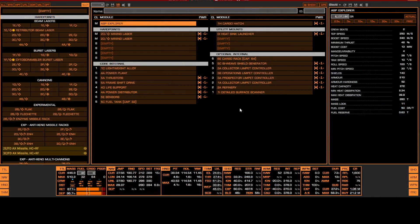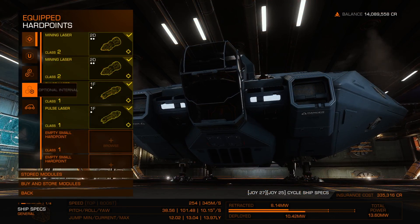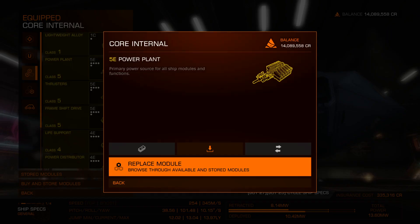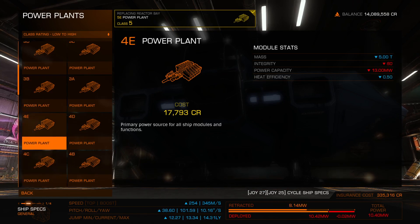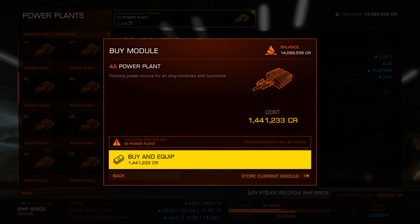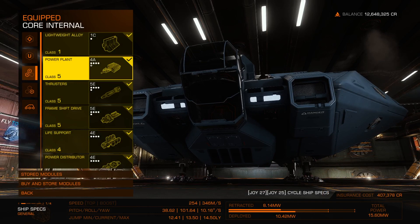Now let's look at core internals. Lightweight alloy, power plant, thrusters — most of this is pretty straightforward. The power plant should be 4A. The difference between options is that the better one costs more but has more power — that makes sense. I'll store the old one. That's expensive. Next up, thrusters need to be 5A.